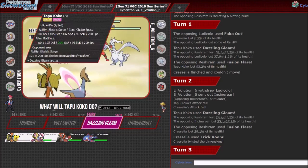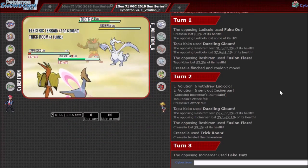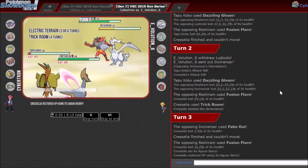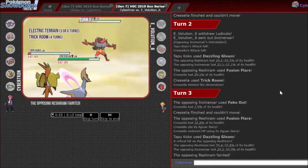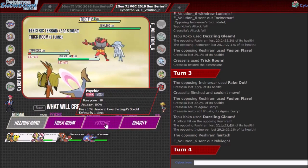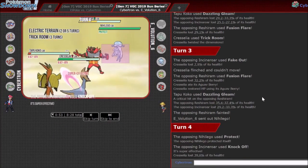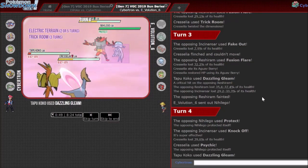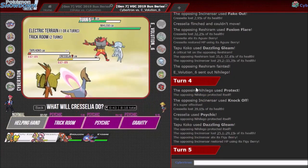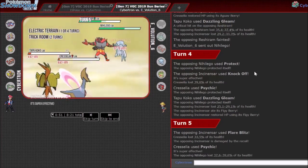Probably Knock Off and Fusion Flare. But I want the free switch and Intimidate on, so I'm gonna Gravity and Dazzling Gleam. Oh, he's actually gonna Fake Out me — okay, that's interesting. I didn't think I'd be getting another Dazzling Gleam off with Koko under Trick Room, but it looks like I will. Now Groudon's gonna come out. That was not a good turn by my opponent — I survived the attack and you got rid of my Berry, so now your Knock Offs do less damage as well.